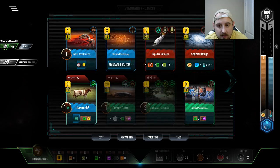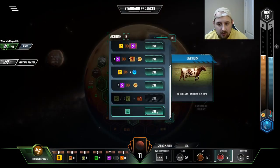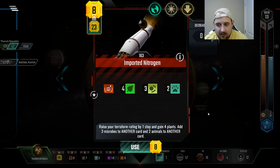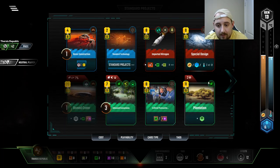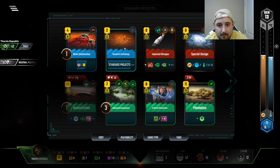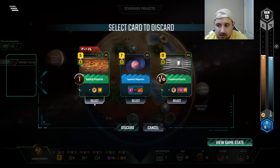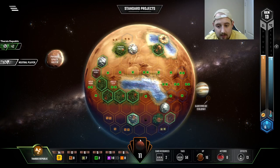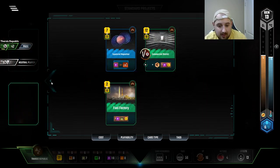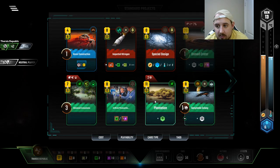Livestock — livestock's very important. Okay, so click it. Now imported nitrogen we can play, and we'll get all the benefits from it. Let's play standard technology, get some cards moving. We really don't need natural preserve since we can't play it. The fuel factory is cool and all but is it that great? I'd rather just do the plantation.